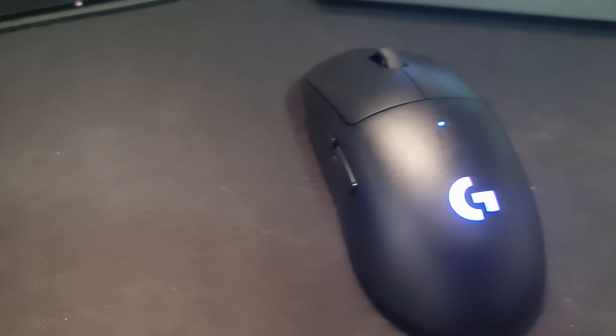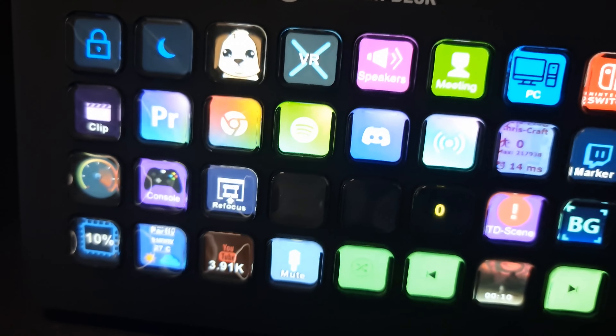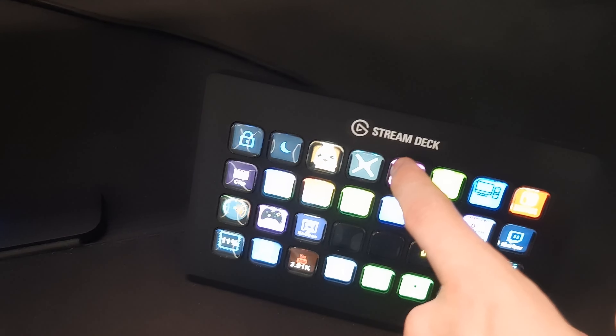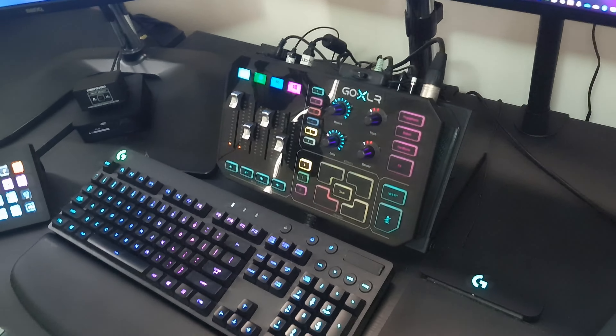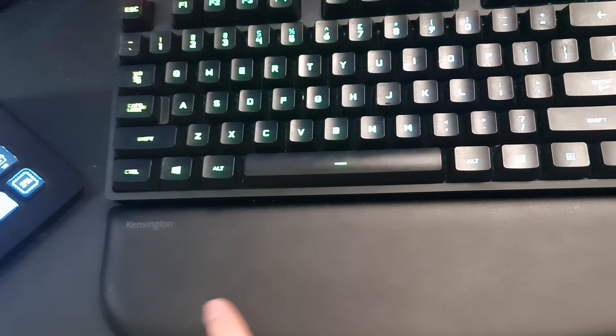I've got the Stream Deck — I need to redo the buttons since my setup has changed so much. I only really use the bottom row at the moment, and the mixer is really handy for switching between scenes. The keyboard is the same Logitech G810. The wrist rest is a new Kensington one — really nice and worth the upgrade, my old one was very old.